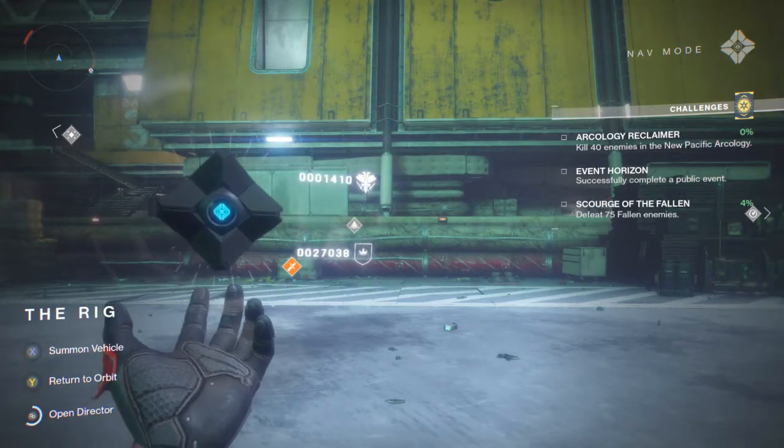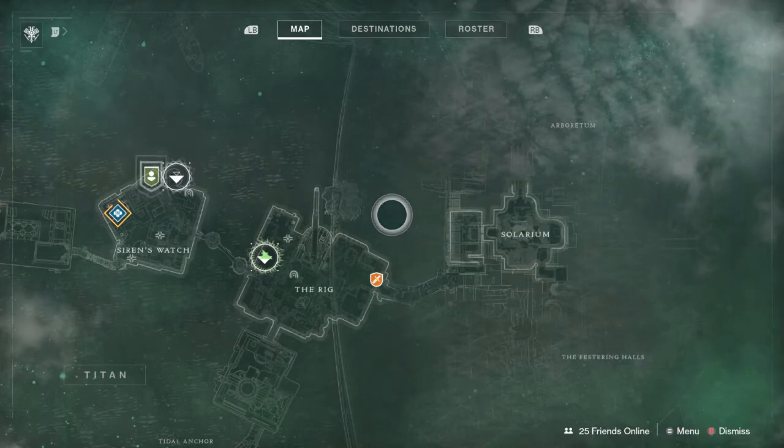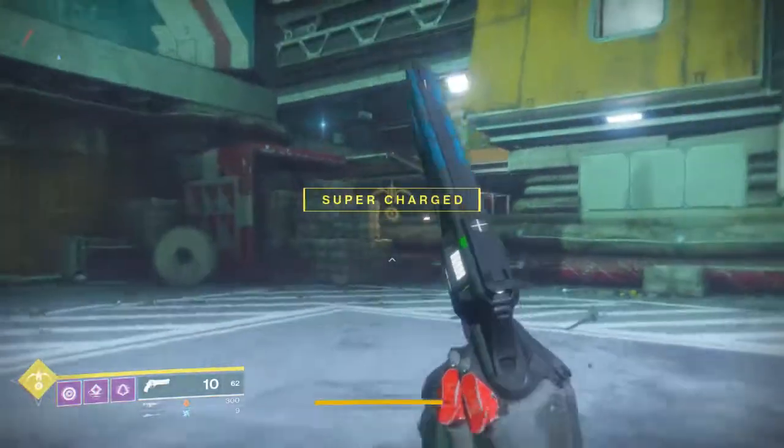Yo guys, what is going on? Joel here and today I'm going to be showing you guys how to farm unlimited faction tokens on Titan. So what you guys are going to want to do, you're going to click on Titan obviously, you're going to want to spawn on the rig and you'll spawn right here.